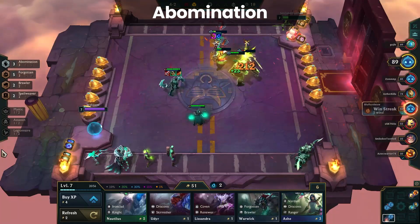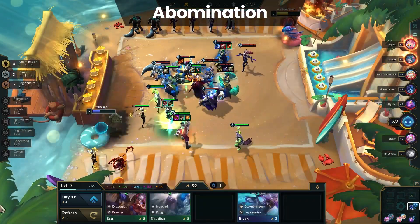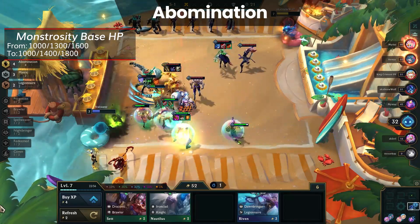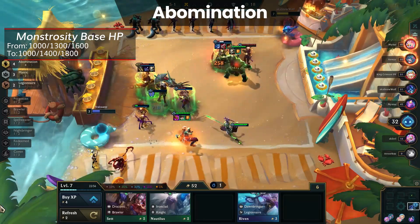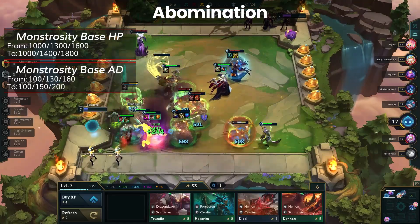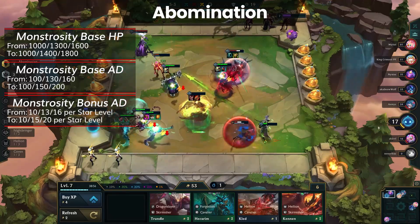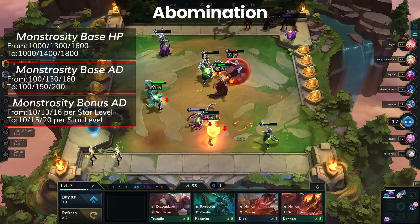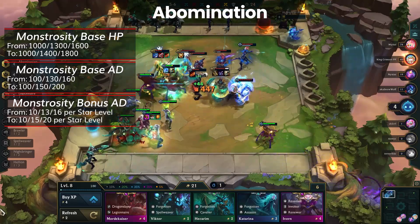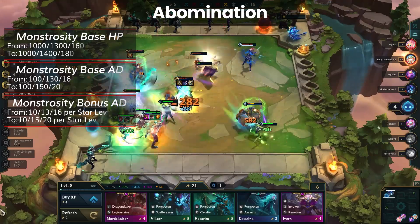The buffs are targeted towards the late game Abomination more so than the early, as 3 Abomination received no changes. At 4 and 5 Abomination, the base health is increased from 1300-1600 to 1400-1800, and the bonus health per star level is up to 141.80 from 131.60. The base attack damage is up to 150-200 from 131.60, with the scaling going from 1316 to 1520. These changes matter most to 4 Abomination, as 5 is rarely ever used. They are welcome buffs considering the monstrosity was rather weak, so expect to see more Abomination during the 11.10 meta.